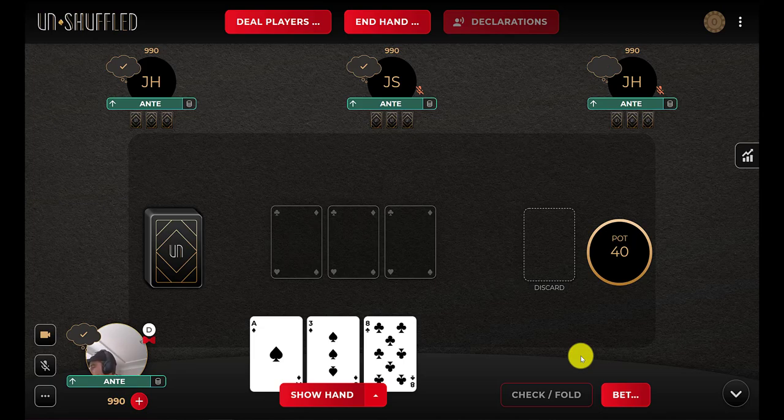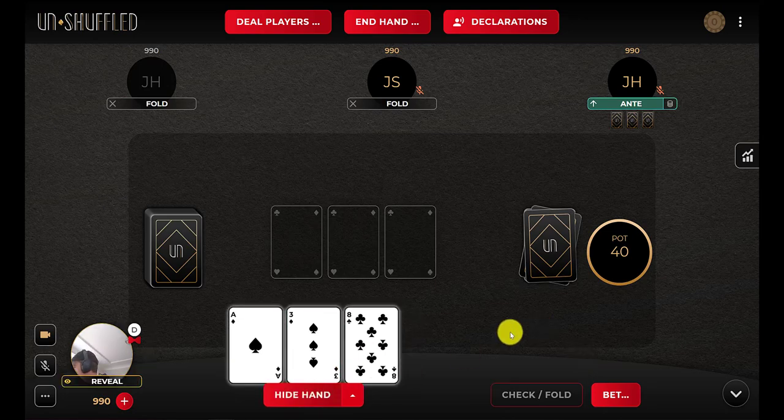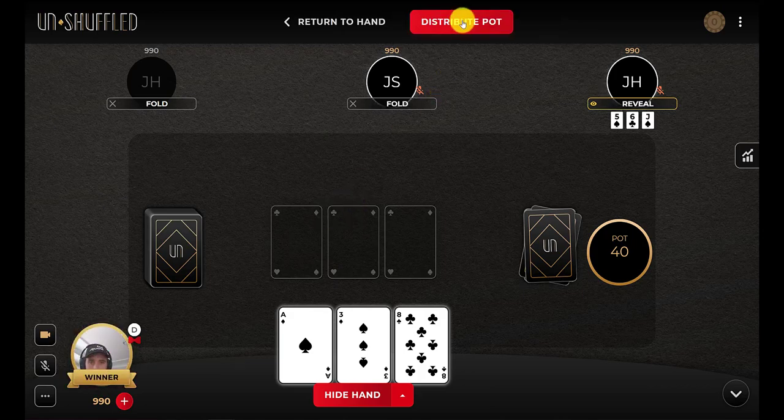So we'll go ahead, and once everyone has declared, you'll see only two players stayed and two players dropped. The players that dropped will automatically be folded. We'll show our cards, and then we'll select the winner. In this case, I will select myself as the winner and hand, select winners, pick me, distribute pot.